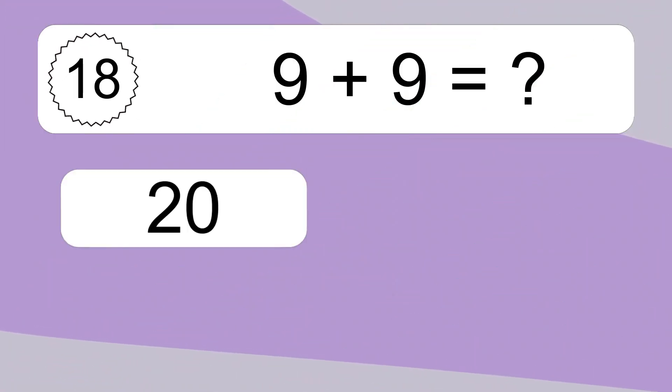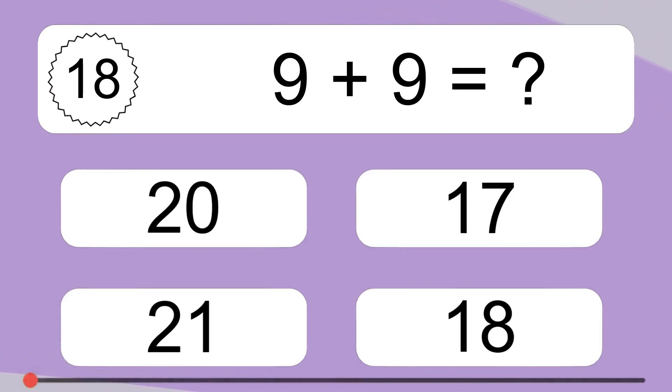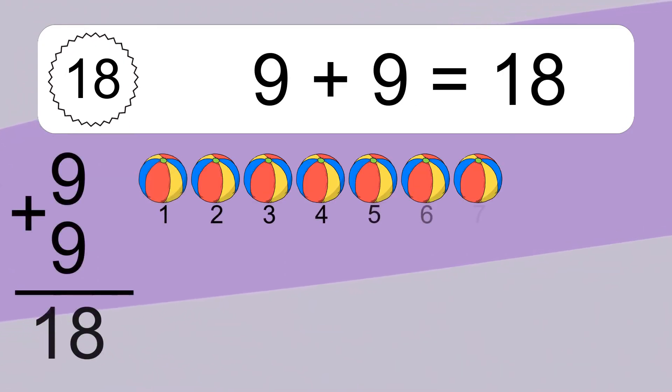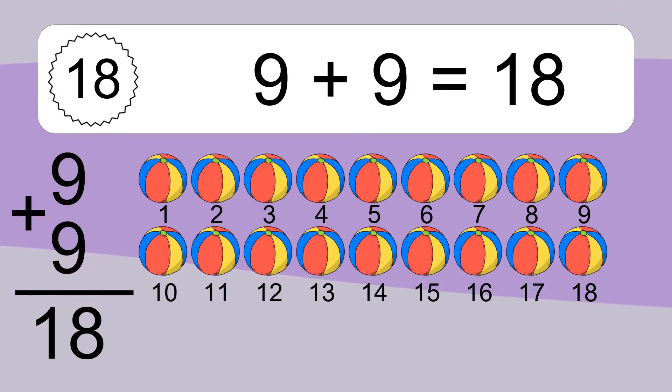9 plus 9 equals what? 9 plus 9 equals 18. Let's count it: 1, 2, 3, 4, 5, 6, 7, 8, 9, 10, 11, 12, 13, 14, 15, 16, 17, 18.